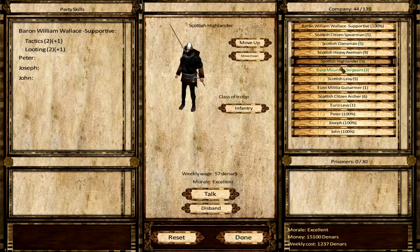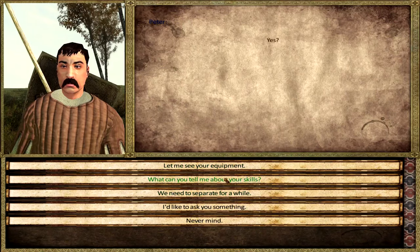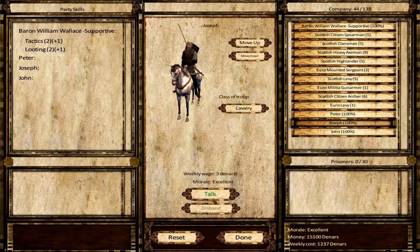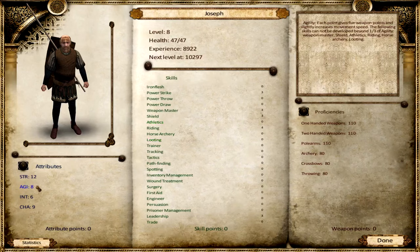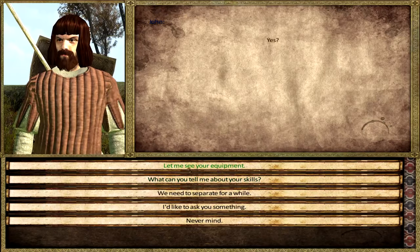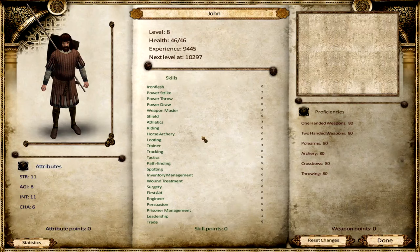For these guys - who is so expensive? Scottish axemen - okay that's kind of cool. Let's talk to you - what are your skills? He basically starts out with the same skills as you do if you choose vassal, only he has more weapon mastery, shield and stuff like that. Not bad. I think they all have this - let's look at skills - yeah, basically the same.